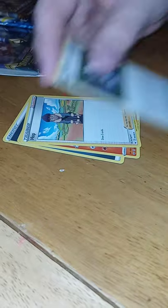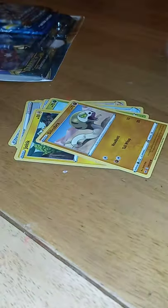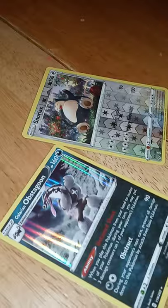Dark Energy, Reboot, Hop, Pokegear 3.0, Roselia, Joltic, Silicobra, Blipbug, Goldeen, Snolex Reverse, and a Galarian Obstagram. Galarian Obstagram.